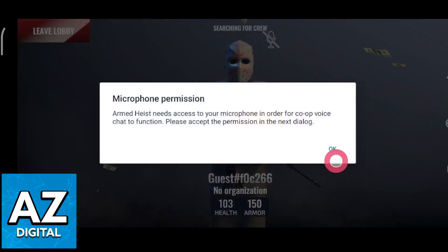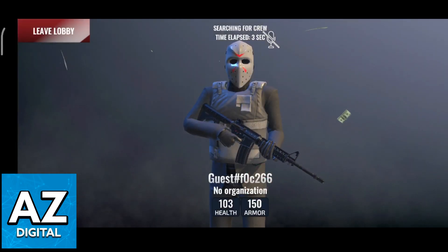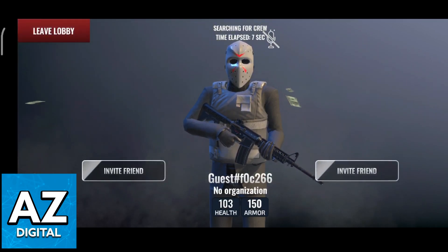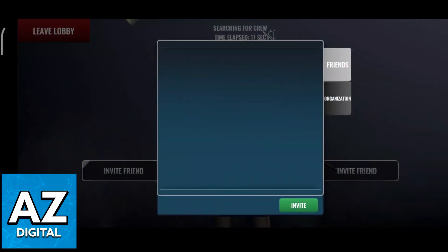Start up a co-op heist and make sure that they are on your friends list. You will then be able to invite them to a lobby and start playing together, as long as the heist offers the mode. As you can see, you will be able to tap invite friend and browse through your list.